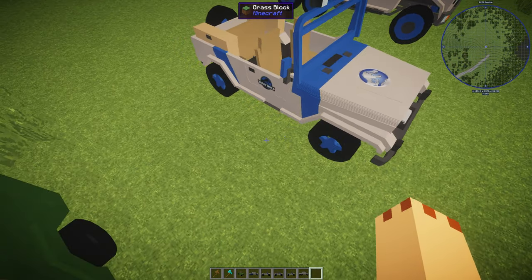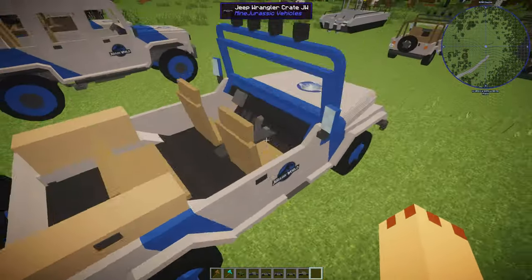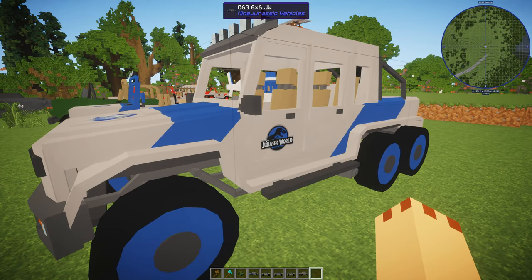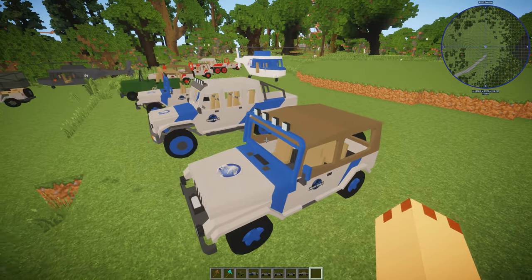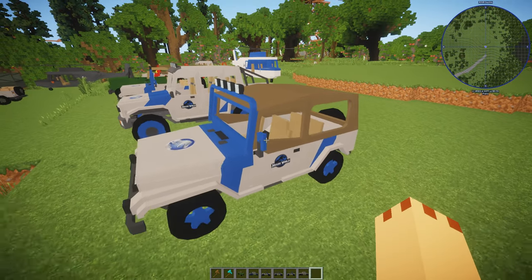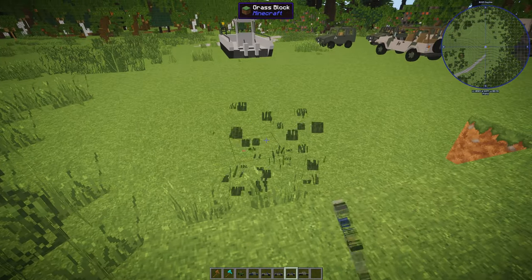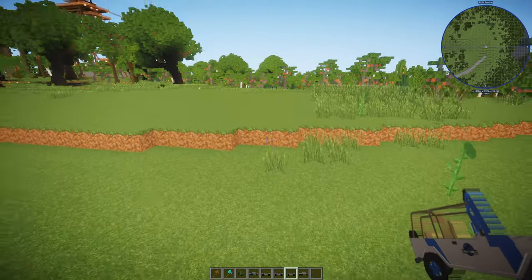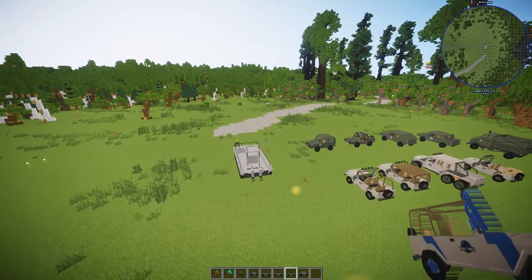Here are the Jurassic World vehicles. We have the Jeep Wrangler crate version in JW colors with different color wheels, and the Jurassic World six-by-six G63, which is really cool. The only issue is the Jeep Wrangler Capo won't spawn in — I've tried right-clicking and it just doesn't work. That's the only glitch I've found.